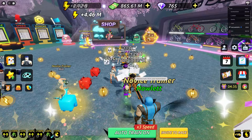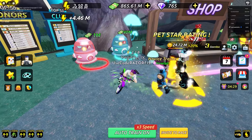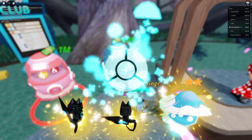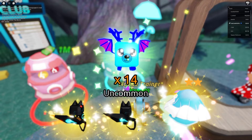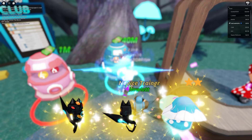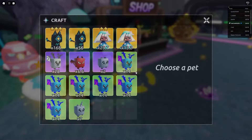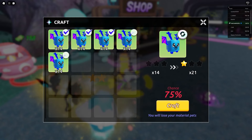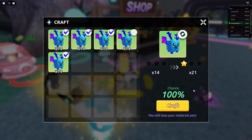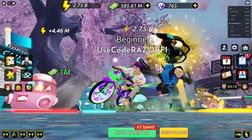Third place gives me 850 million money - that's actually crazy! I have 865 million total. I check the eggs - the worst pet in this egg is 14x. I buy several pets from this egg trying to get a rare one. You need to combine four pets to rank up: four rank-zero pets make a one-star, four one-stars make a two-star, and so on.